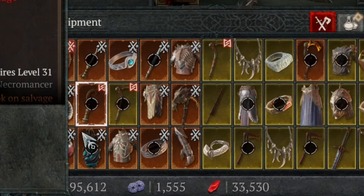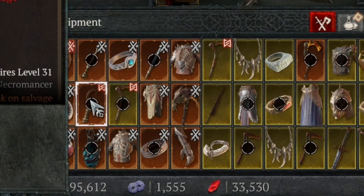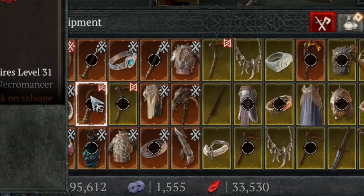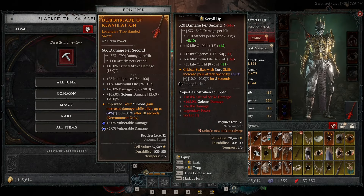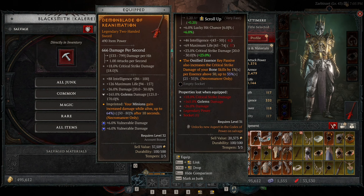The zigzag line pattern — the kind of weird triangular shape pattern — means it unlocks a new look for your transmogs. If you scroll down on each one of these items it actually tells you what the symbol does.